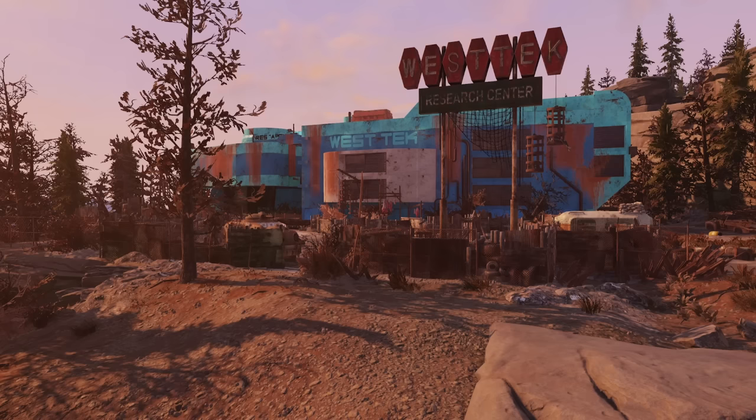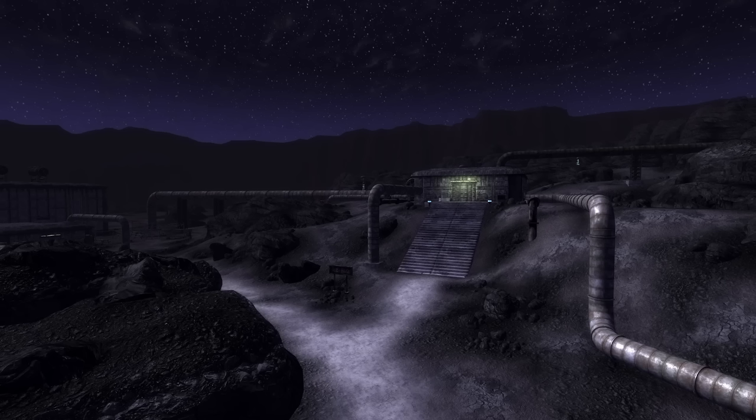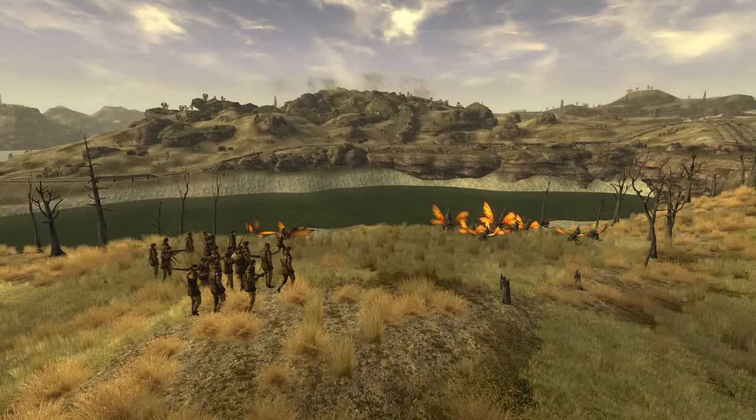As survivors of the nuclear holocaust navigate the barren wastes, they encounter not only the ferocity of the mentioned creatures, but also the lasting impact of unchecked scientific ambition. These creatures — survivors of pre-war genetic experiments — remind us of the complexities that come from mixing humanity's desire for power with the unpredictable forces of nature. Centuries later, these creatures live on as relics of a time long gone.